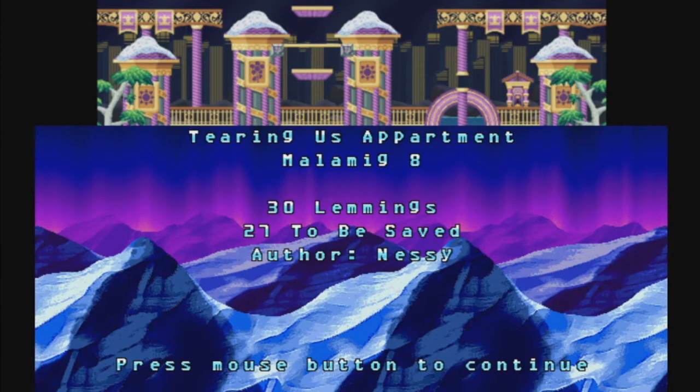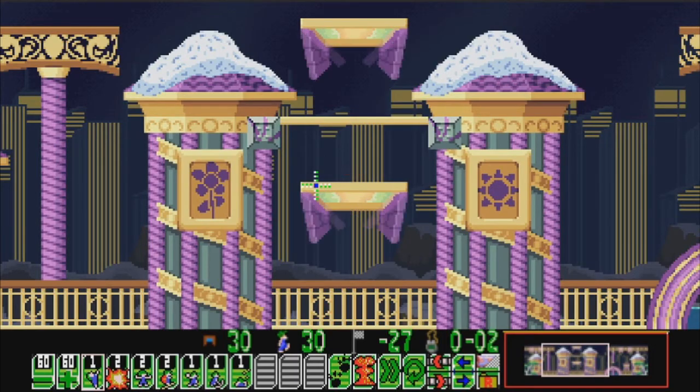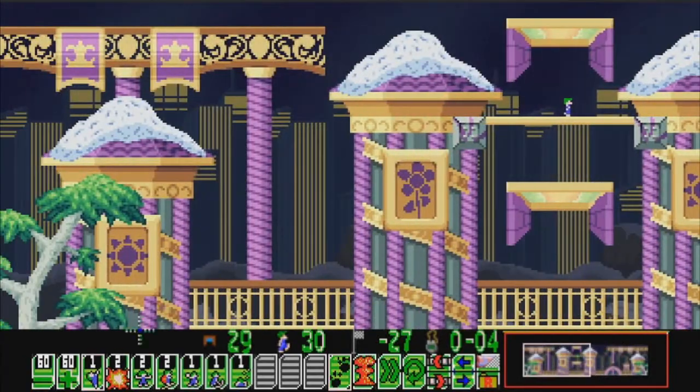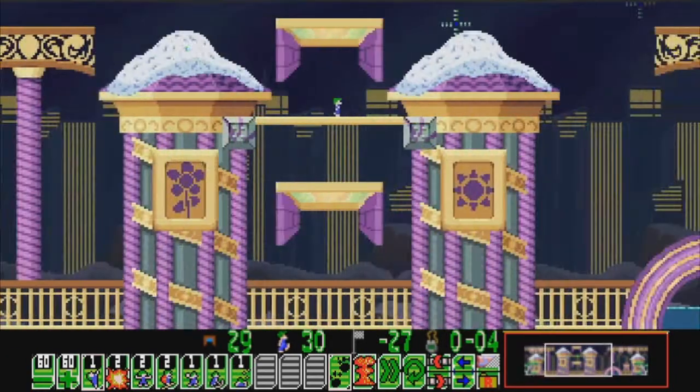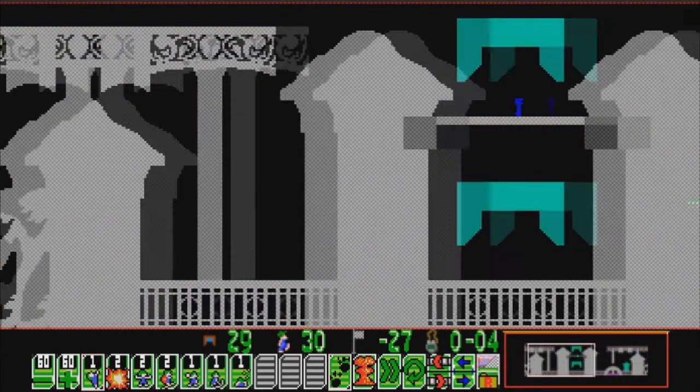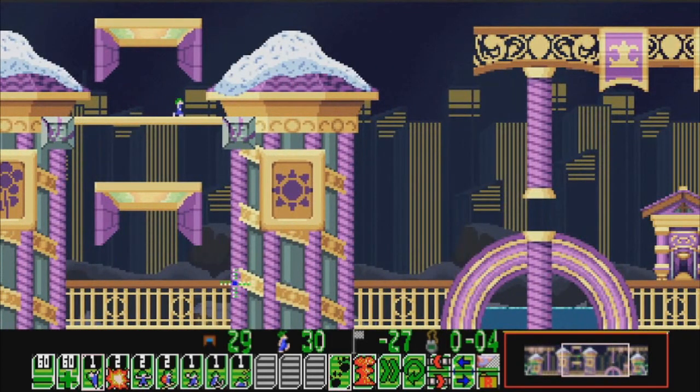Oh, and it's by Nessie — oh boy, this is where it steps up a bit. Tearing Us Apartment, Melamic 8. 30 lemmings, 27 to be saved. That's a funny level name. And to be honest, this is very much Nessie's style as well — more of the skills he tends to use in his levels, not too many of each. Blimey, this is quite a puzzle.